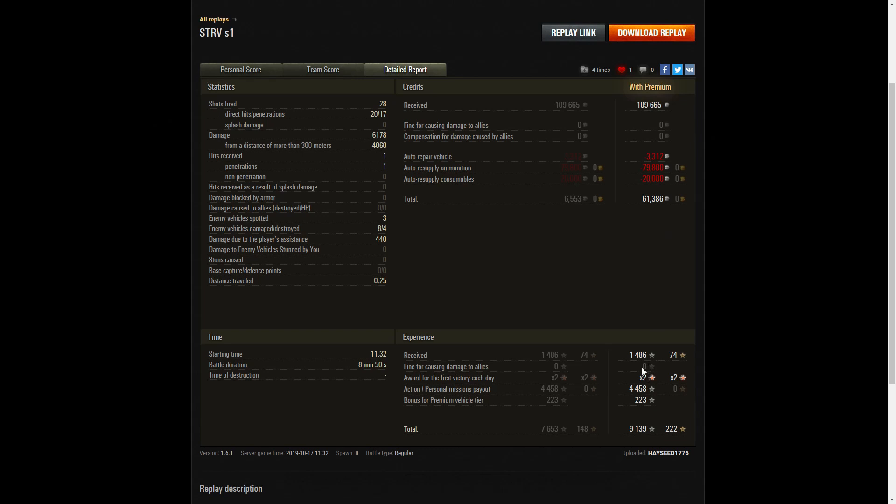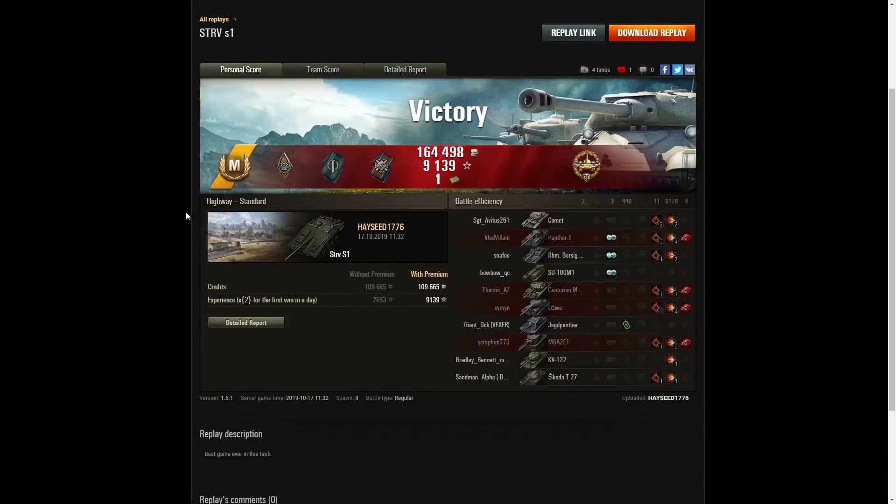He picked up 1,486 XP, got x2 for the first victory, and 4,458 from personal missions payout, plus a bonus for a premium vehicle of 223 — so his total was 9,139 experience points from one game. That's very good. Congratulations Hayseed — nice Ace Tanker and High Caliber.